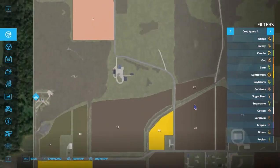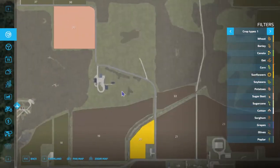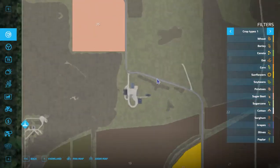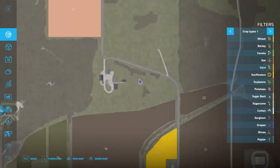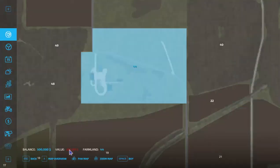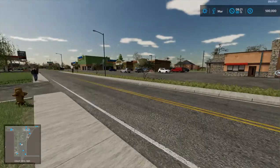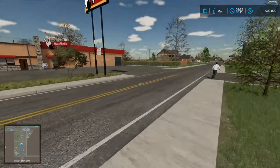I think the default farm is up here if you play on new farmer mode. There are a lot of expensive buildings and it's a large plot — almost seven hundred thousand dollars — so we're going to start smaller. That's how I like to start.